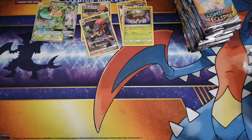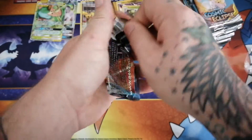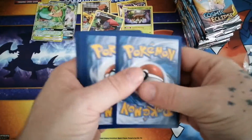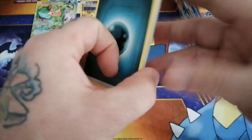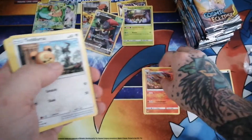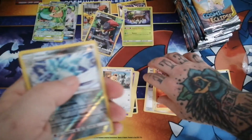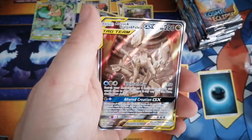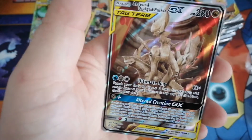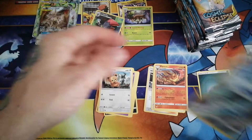Alright guys, back again. So I have a strong feeling, since this is all we've gotten out of the left side of the box, that the right side is going to have all the good stuff. Hopefully start hitting all the goodies. Code card for you guys. Four to the front. Again, this is the last Sun and Moon set coming out before it switches over to Sword and Shield. Reversal Alolan Sandslash and... the full art Arceus, Dialga, and Palkia. Nice, that's awesome! I already have the regular art, so now we pulled the full art. Set that up there - that is awesome.